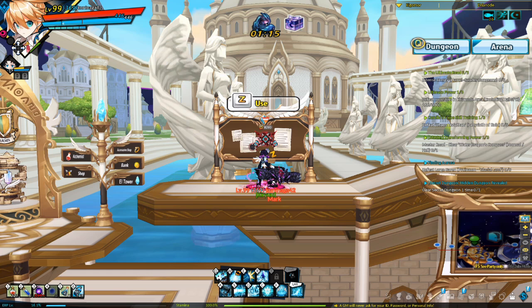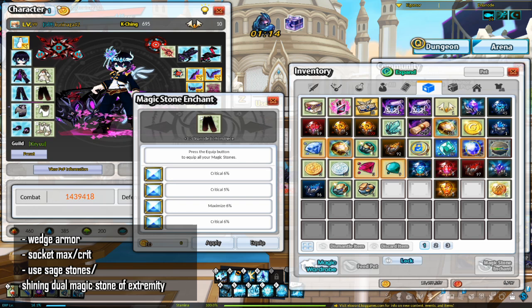Work with what you have and use Ashell's calculator to see what you need to invest in before making a huge ED investment. For example, my gloves are just plus 9 with 44% all skill damage, and I'm lacking a lot of 3% critical damages as well. If you're going with Option 3, you don't need to reforge — just get your armor to plus 8. Make sure you go with the Crimson Rigamore armor set. Remember to wedge and socket your armor. The stats you want to aim for are critical or maximized, as those give the most CP. Preferably use Sage Stones, but Shining Duo Magic Stone of Extremities works as well.